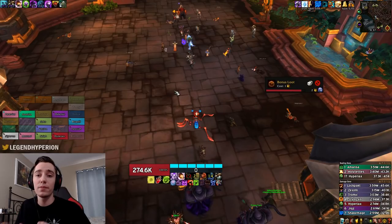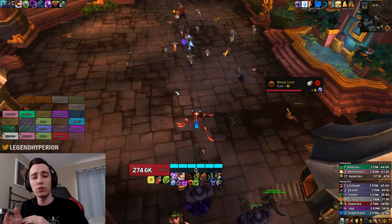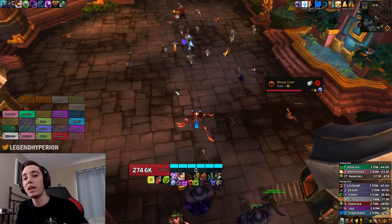So again, with this strategy, dot up the adds, keep your dots on them, and make sure your pet is either staying on the adds or staying on the boss. If you don't run warlocks and shadow priests that are just murdering the adds super quickly, you can actually have your pet be on the adds the entire time because you will get a little more pet damage out of that due to dark transformation being able to cleave three targets instead of just one, while you obviously have to be hitting the boss.